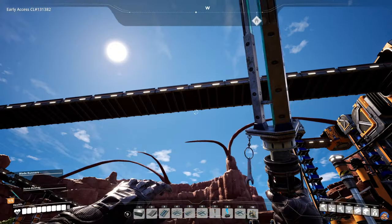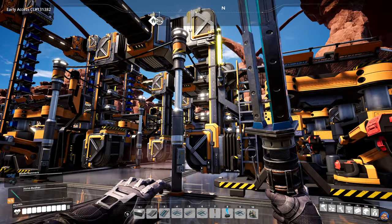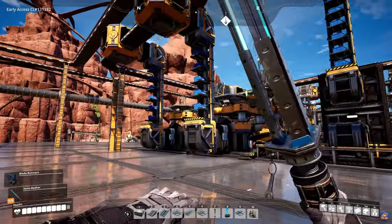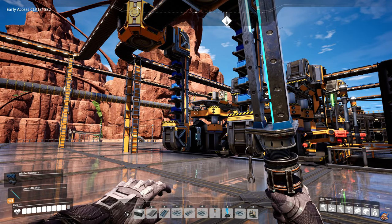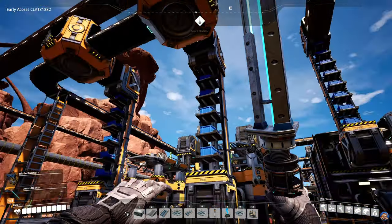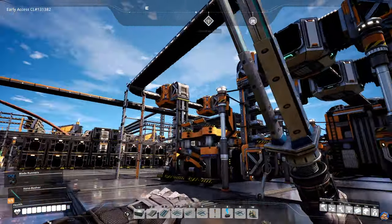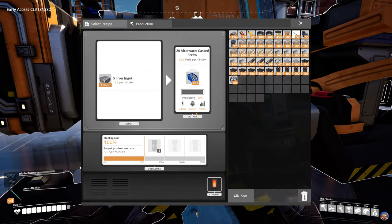This is the screw assembly. I am using far less of the iron ingots coming into this assembly so I have capacity to create more screws if needed. Currently I'm producing the number of screws I need — I'm actually making 500 screws, and sending 200 of them off to that part.